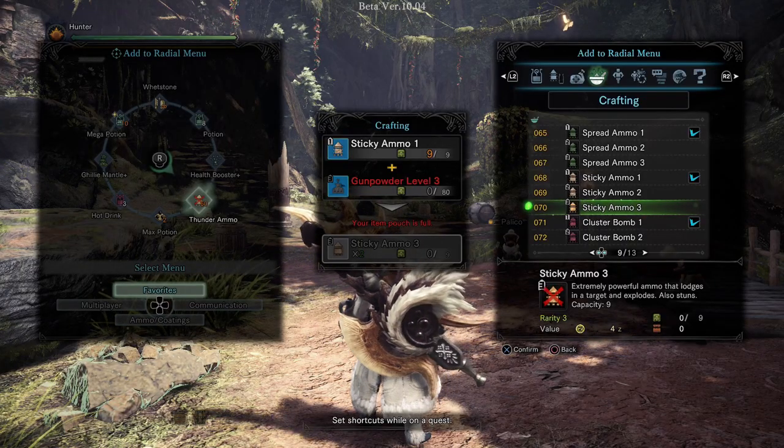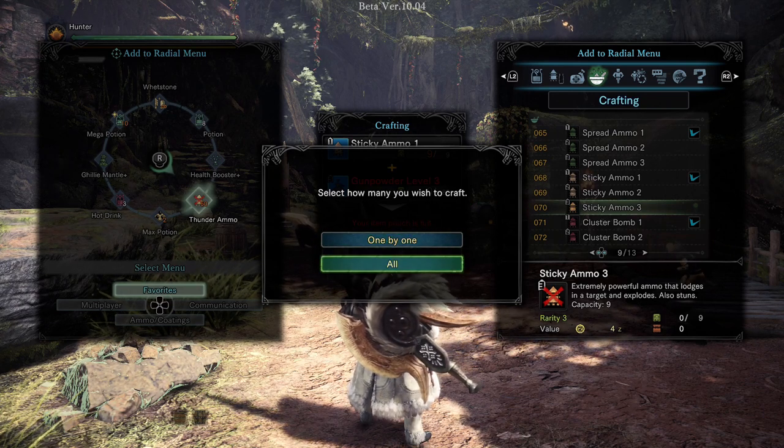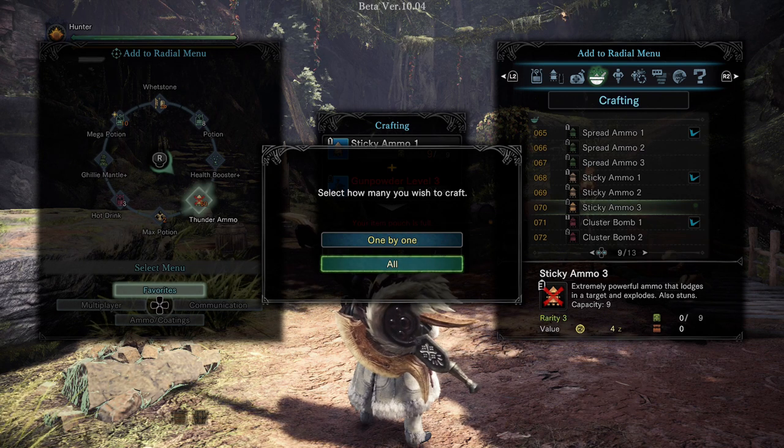Next is the craft all shortcut. Instead of crafting one by one and taking forever, you can now set the crafting shortcut to craft all. This will definitely save you a ton of time and help you out during hunts.